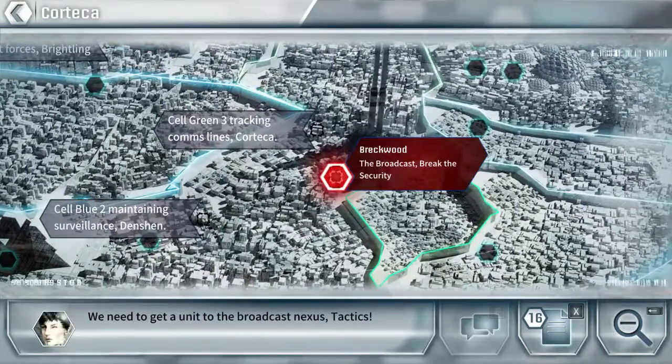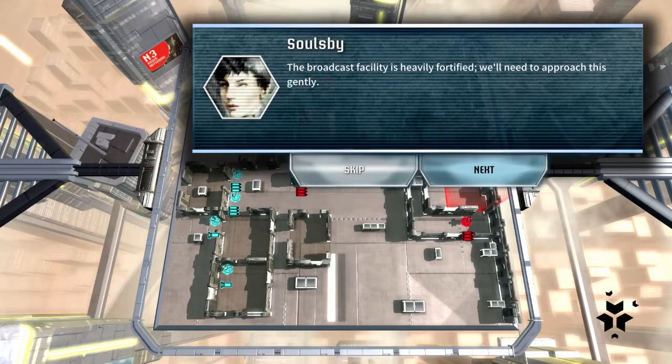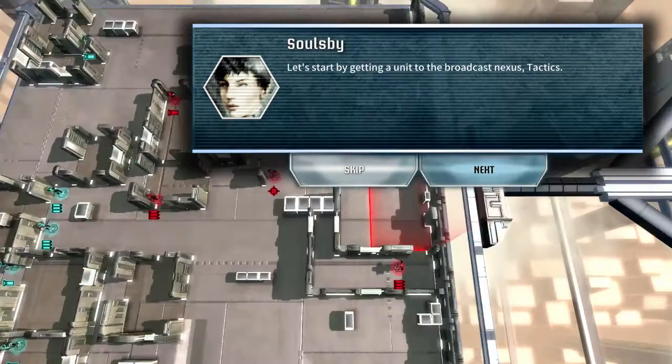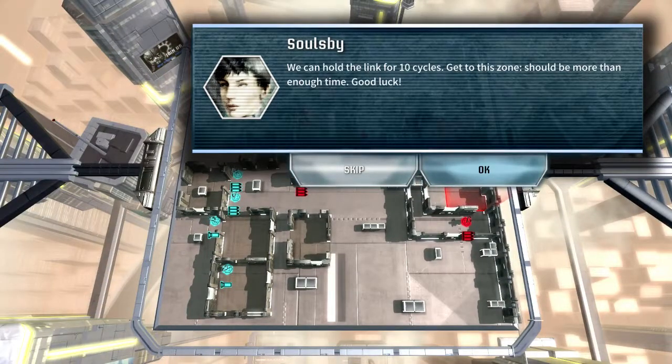We need to get a unit to the Broadcast Nexus Tactics — that's kind of a tongue twister. The Broadcast facility is heavily fortified, we'll need to approach this gently. Let's start by getting a unit to the Broadcast Nexus Tactics. We can hold the link for 10 cycles — getting to this zone should be more than enough time. Good luck.